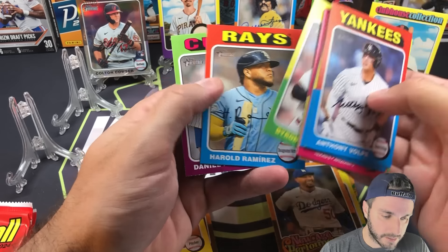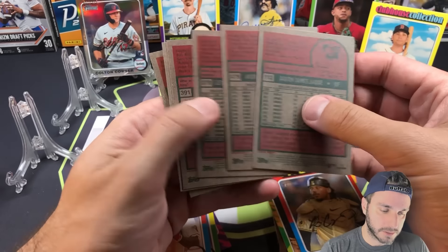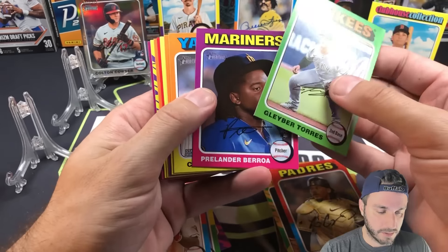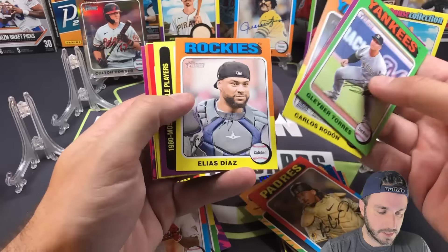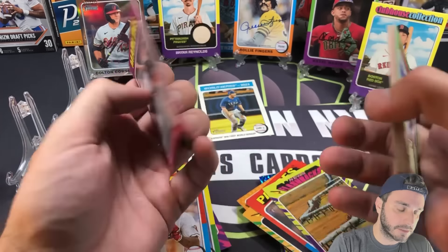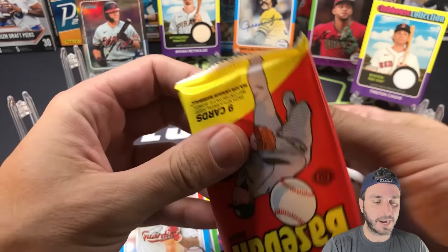Three, six, nine — two monster packs and then we can go pack for pack starting on the hobby side. Davis Schneider rookie card. Louis Capuano is a short print. Aaron Judge — nice picture of him. Somebody's missing part of their card. News Flashbacks: construction on the Trans-Alaska Pipeline begins. We're going pack for pack — I think about 10 on each side left.